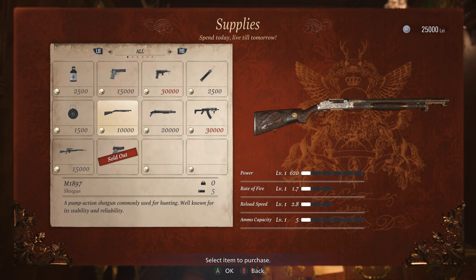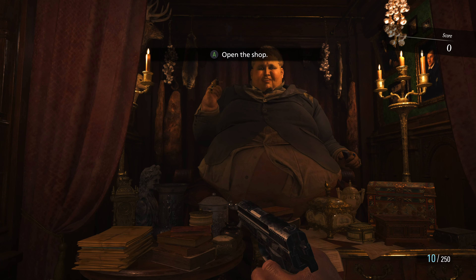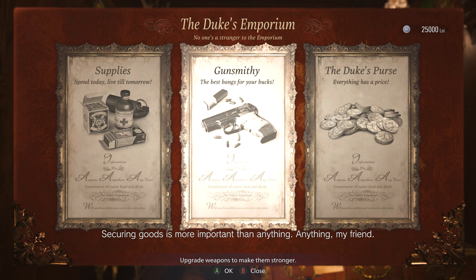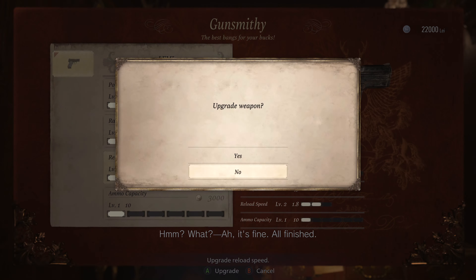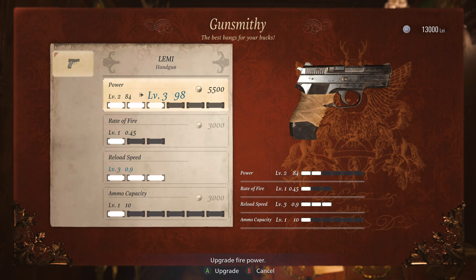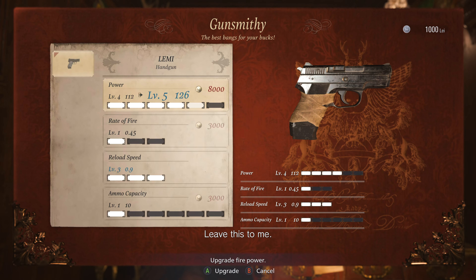How much ammo do I have right now? I have 25 shells, which isn't the best. You did fine with the handgun, so maybe I could give it another go. Try to do it faster and kill all the enemies — that'll get you more points. I'll get the reload speed maxed out again to start, leave the rate of fire for now. Go nuts on power, make it as strong as I can right away, and then we'll dive in and see how this goes.